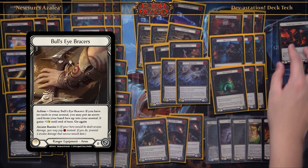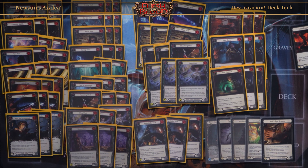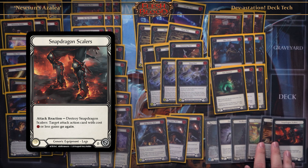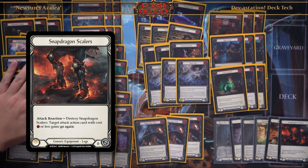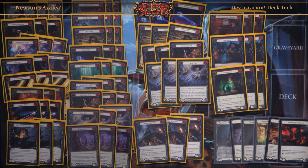Lastly, I play Snap Dragon Scalers as my legs just because all my attack actions cost one or less, and the ability to give a card go again is very strong in my deck because I'm playing an aggro go-wide deck.